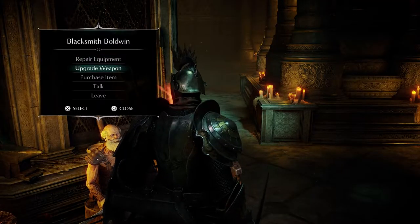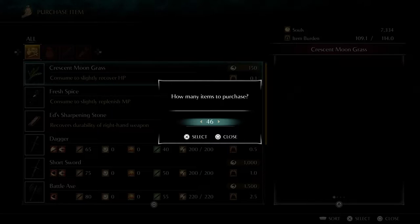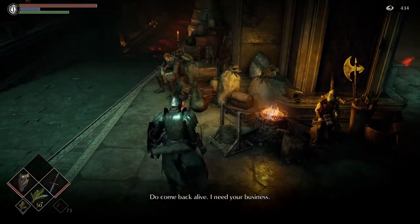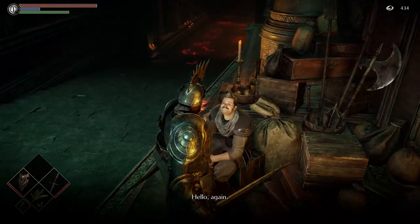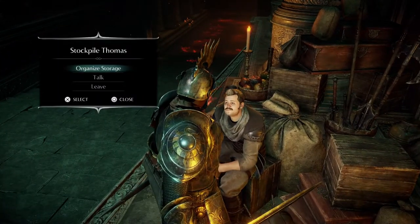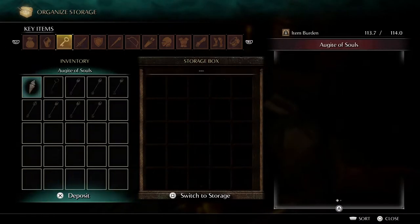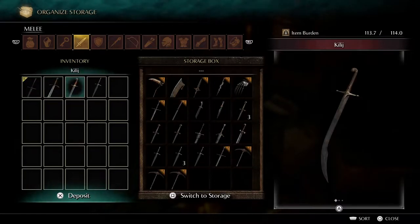Purchase item — Crescent Moon Grass. I'll buy. Oh crap, I just — come back alive — I just bought a lot. All right, let's stop. I'm keeping a close watch on you. Let's put some stuff away, specifically this.